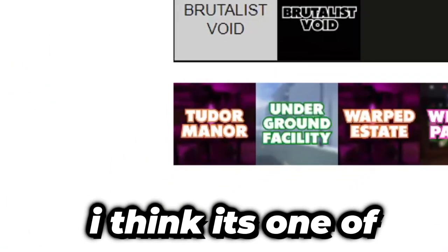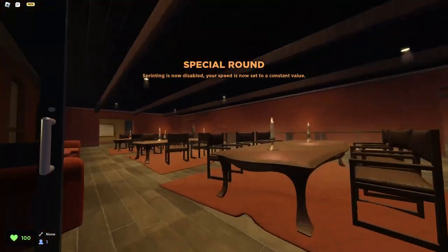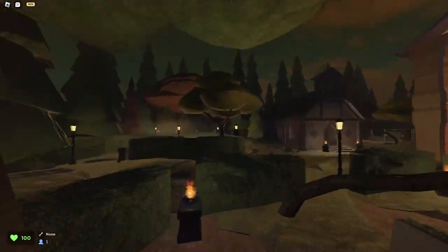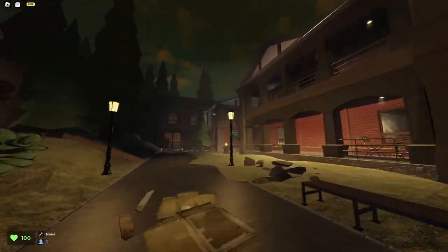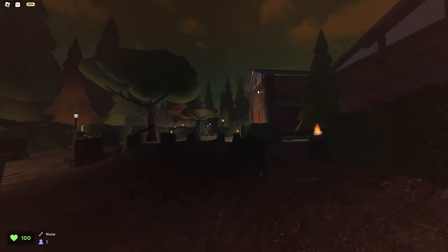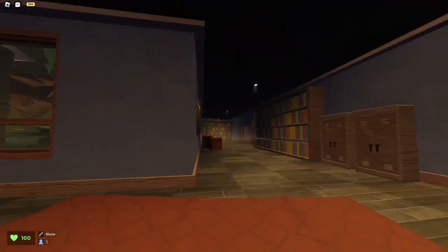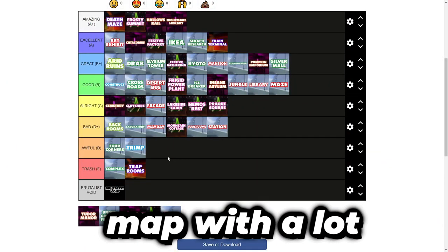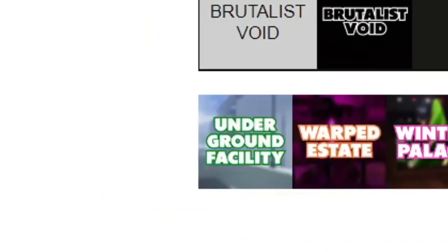Tudor Manor. I think it's one of the stronger maps to come from the Halloween update. The design is pretty mediocre — it's just a manor inside. But the decoration that surrounds Tudor Manor is executed to perfection. It's a map I really enjoy playing and looking around. There's a semi-cemetery behind the manor, and even the manor itself is very well decorated and well finished. It's a well-groomed map with a lot of fun ideas. I'm giving this a B+.